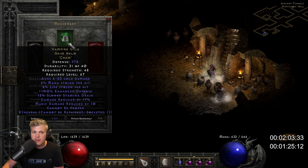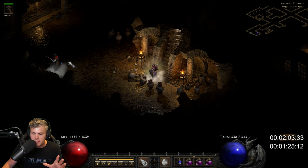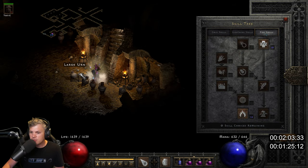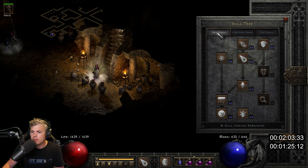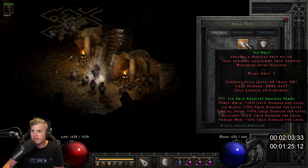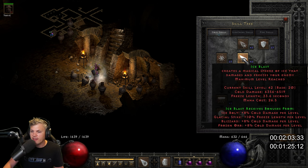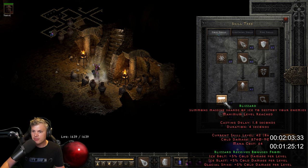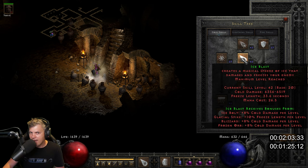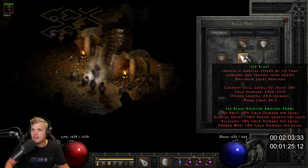The mercenary is running Insight, Fortitude, and Vampire Gaze — a lot stronger, although he doesn't have much impact on the test. For the skill tree: one hard point into Cold Mastery, one into Frozen Armor, completely maxed out Blizzard, Ice Blast, Ice Bolt, Glacial Spike, and a completely maxed out Frozen Orb — that's just because it provides more damage to Ice Blast. This gives 9,000 Blizzard damage with 6,500 Ice Blast damage.